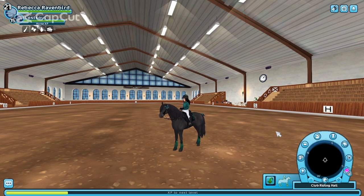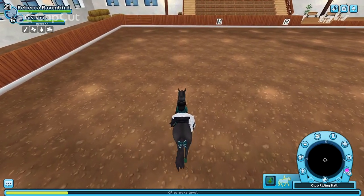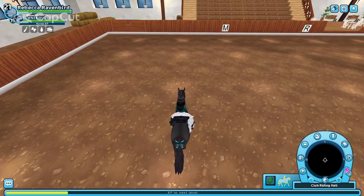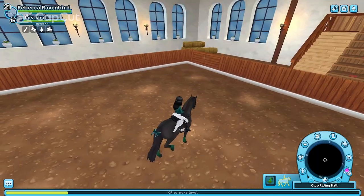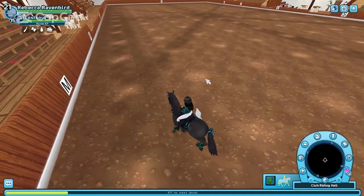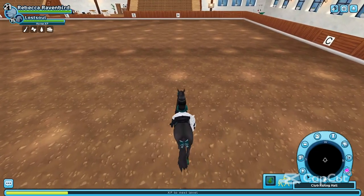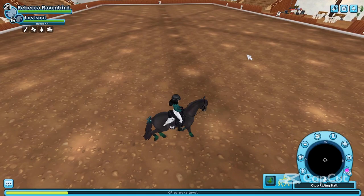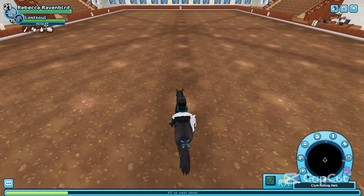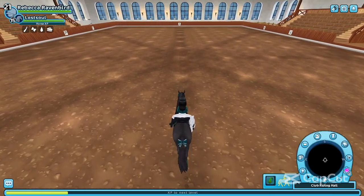How does this apply to Star Stable Dressage? Basically, if we start riding along here, I'm just going to pick up my trot and start wiggling my horse — it's quite a bit smoother than it was before. If we consider the fact that we need to do L corners — see, I couldn't even turn onto this line without veering a little bit. I'm about to turn onto the center line here. It's a lot smoother, it's not as sharp as it was before.